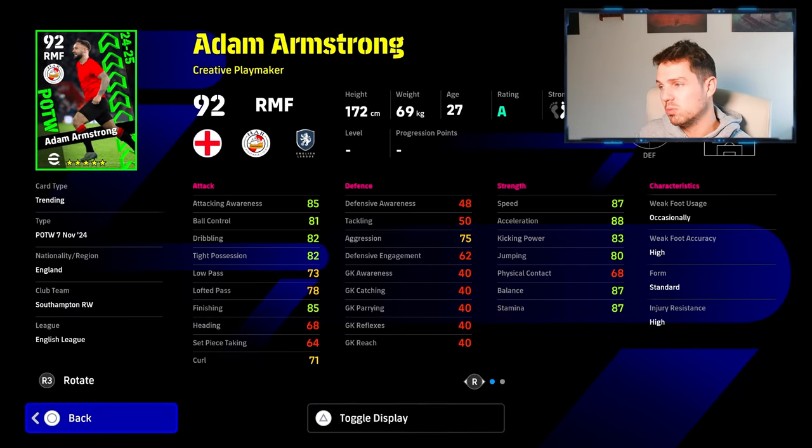And then we have Adam Armstrong as well, who's playing as a right midfielder but can play left, right, right wing, central, SS — whatever you want — as a creative playmaker. I don't really like creative playmakers unless they have stats that really overcompensate for the lack of AI movement with the creative playmaker. I'm working on a video for creative playmakers at the moment — a lot of people asking me creative playmaker versus whole player. We'll do that video.